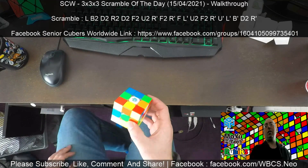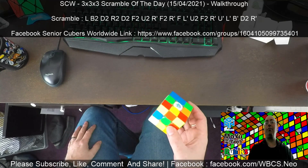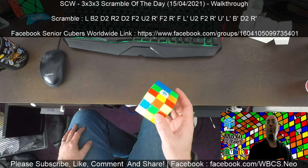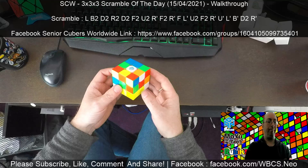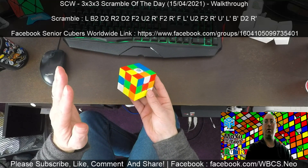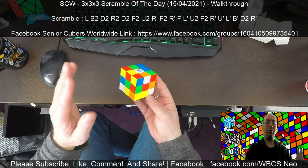Greetings from WBCS NEO. It's a SeniorCubers Worldwide 3x3 Scramble of the Day for the 15th of April 2021. If you want to do the scramble, it's up above there and this is what it should look like. I'll try to get the reflections out so you can see what colours we are. It's a bit confusing — there we go, so we'll crack on.